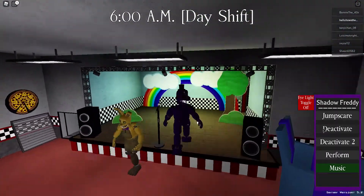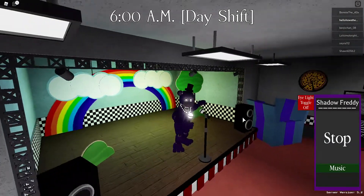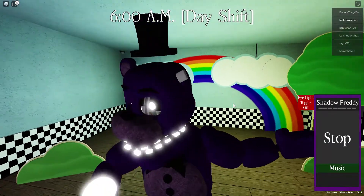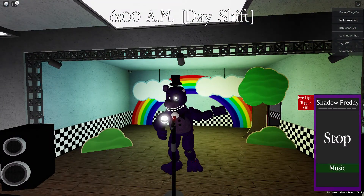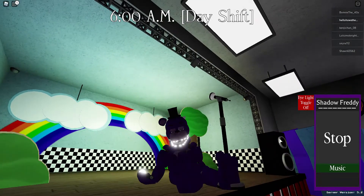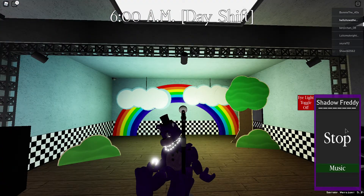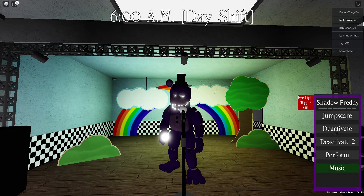Let's perform on stage — this is better. Looks cool, I like how his hat floats up. You can perform on stage for kids. Deactivate — oh my, this looks like Golden Freddy. And this just looks like regular Freddy.